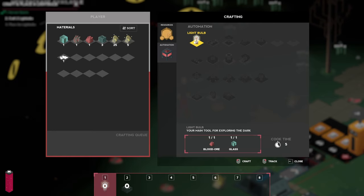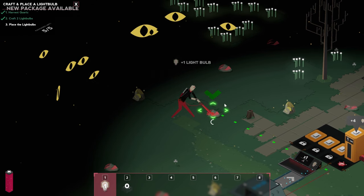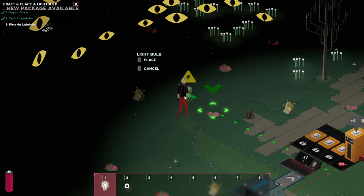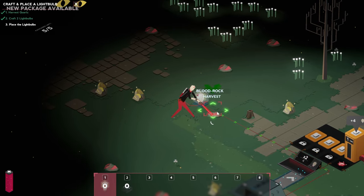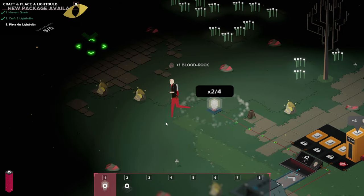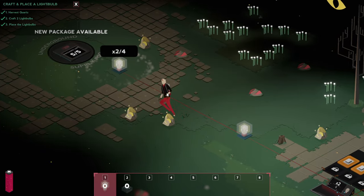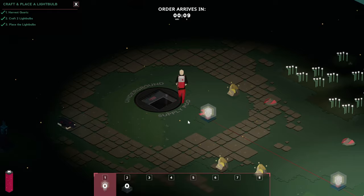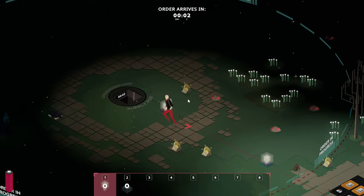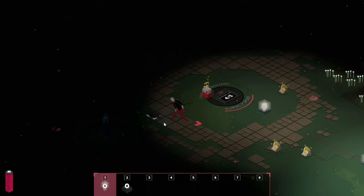We need to place this light bulb somewhere. Let's try it again — harvest this out of the way, now we should be able to place it here. We need one more, so let's take one out and place it there. Let's start the ordering process — we have to stay within this area and there might be some enemies that will try and attack us. This one seemed to be safe and fine, so let's grab all this stuff.